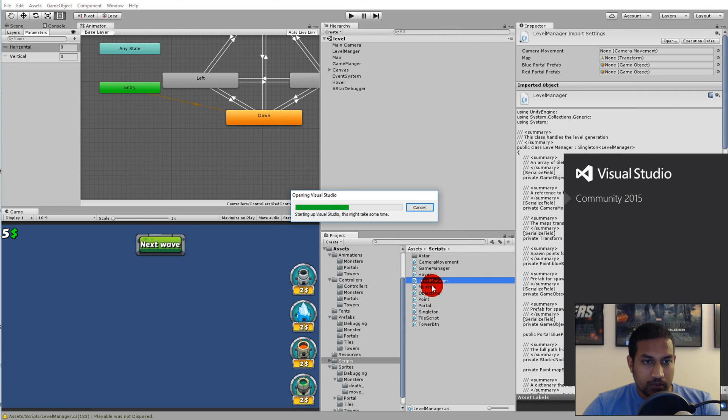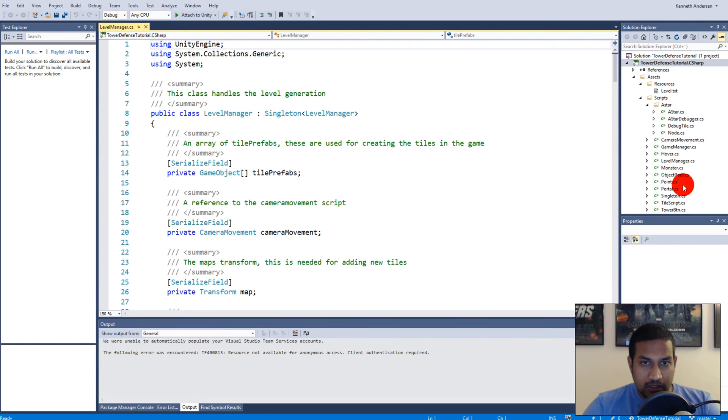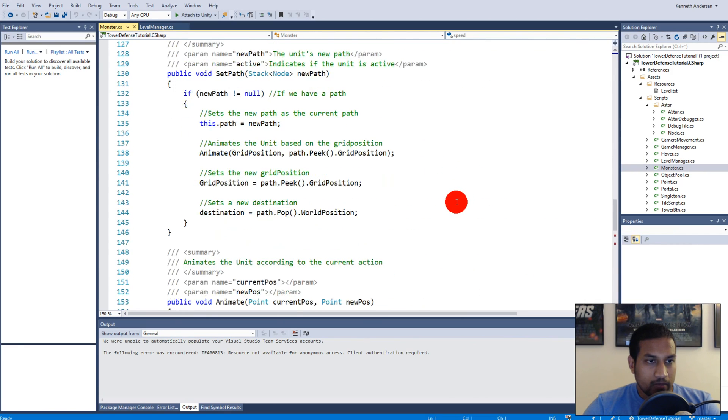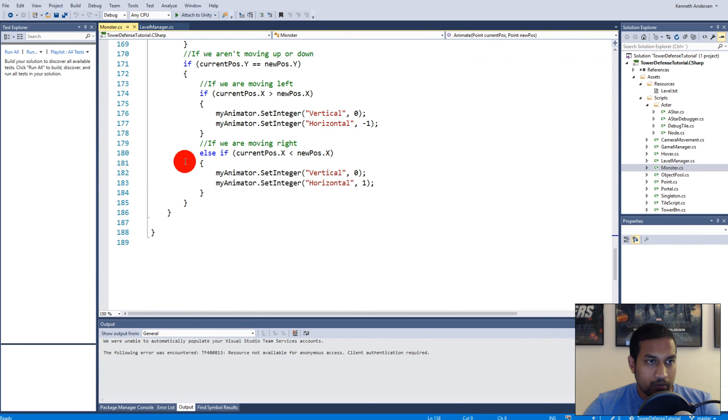So we have to go to our monster script. In here we'll have to make some extra code because right now we're not checking if we hit the red portal. We have to make an OnTriggerEnter and add some components in our game so that we can actually check if we are colliding with something.